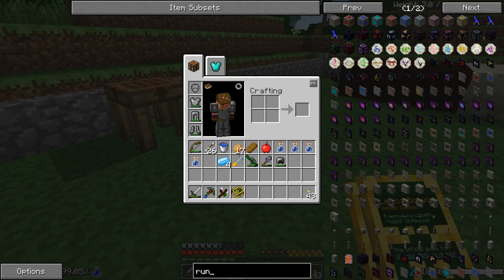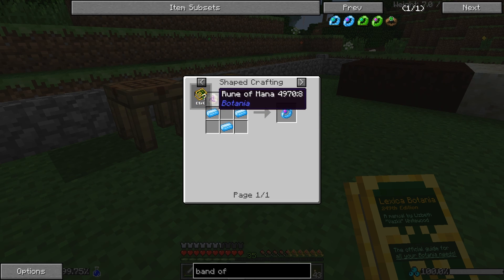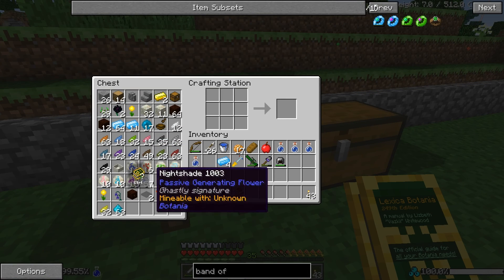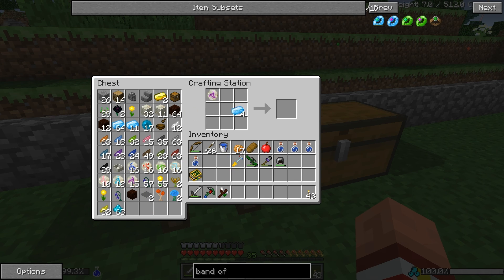We're going to make the band of aura first. It requires a rune of mana and four mana steel ingots — very simple. Rune of mana right there, and four mana steel ingots. And there we have our band of aura.